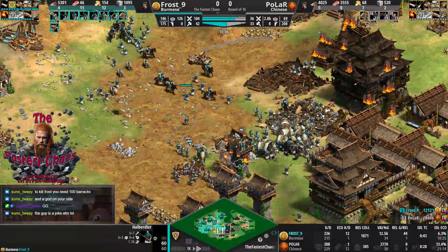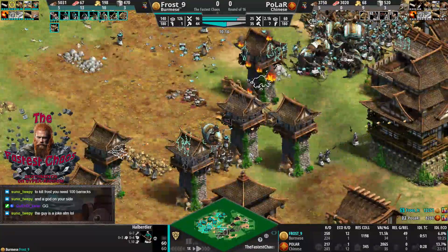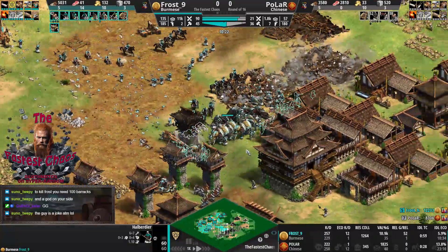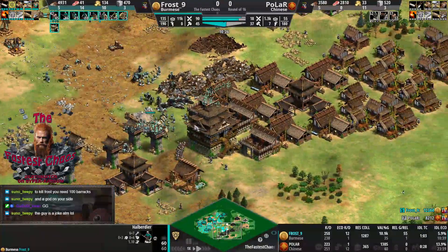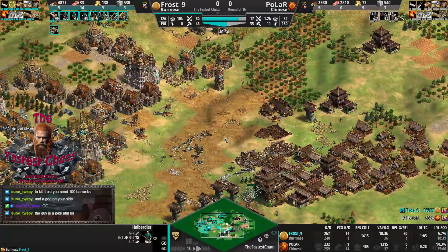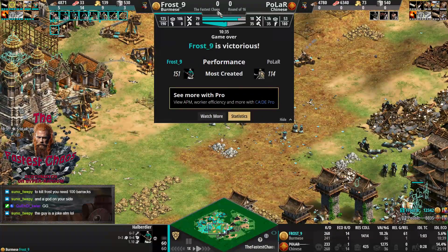Arambai is being added as Frost has the resources for the Mangonel. Bombard cannons get some beautiful shots on the Chu Ko Nu as well. An elephant on there, Kasus is falling. There's not much grey left on the map anymore, and Polar calls the GG. Well played.